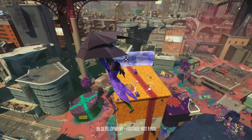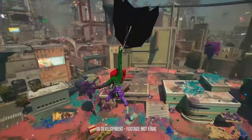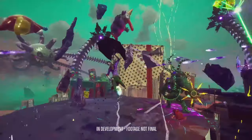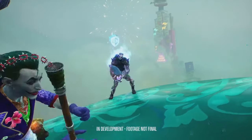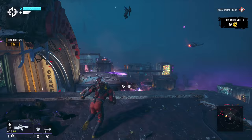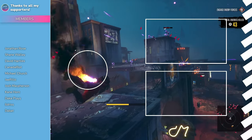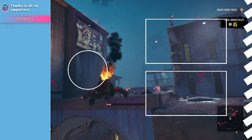There will be other characters coming after launch as well. We know for a fact that the Joker's movement mechanic is a rocket-powered umbrella, which looks really fun to use. Other characters will be added in a seasonal model, so we might revisit this video once all the characters are out and rank them. Let me know in the comments which hero you're playing at launch — thanks for watching, and I hope you have a great day.